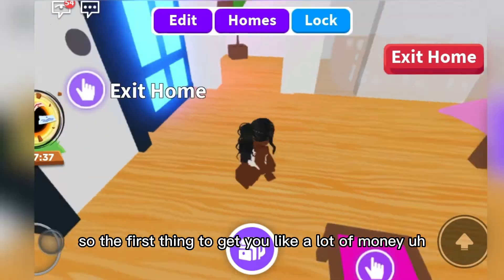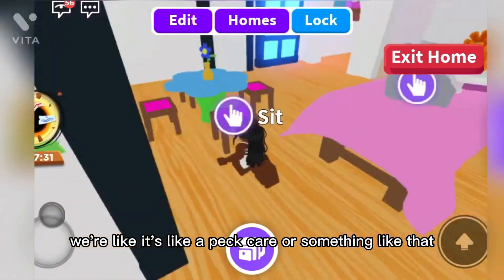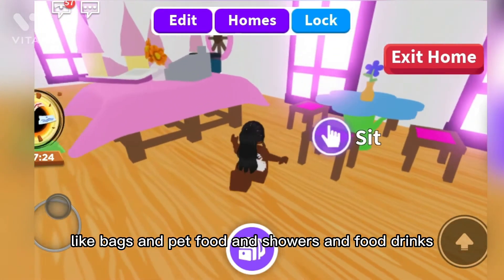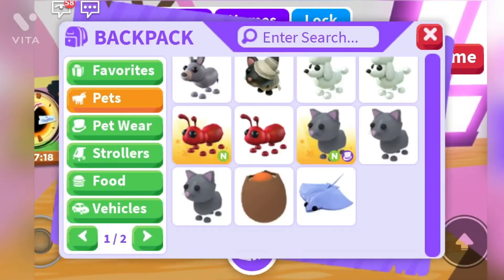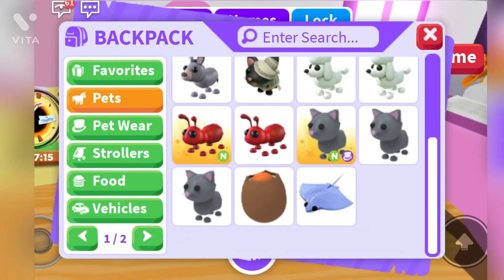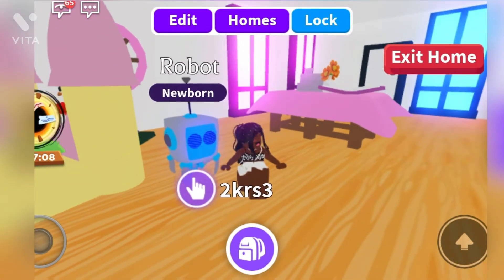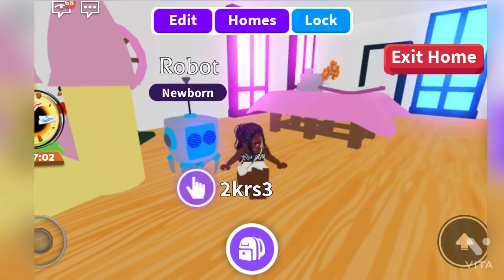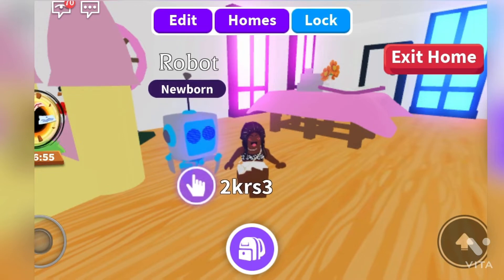So the first thing to get you a lot of money: you can have your own little area where it's like a pet care or something like that, where you take care and finish all the tasks — like beds, pet food, showers, food, drinks. And you need to turn into a baby for this, then bring out any kind of pet. I'm bringing out my robot. You guys both get the same tasks, and usually the tasks are like 7 something. You know, 7 plus 7 is 14, so you'd be getting $14 every task you get. I've done that before and I really got money.